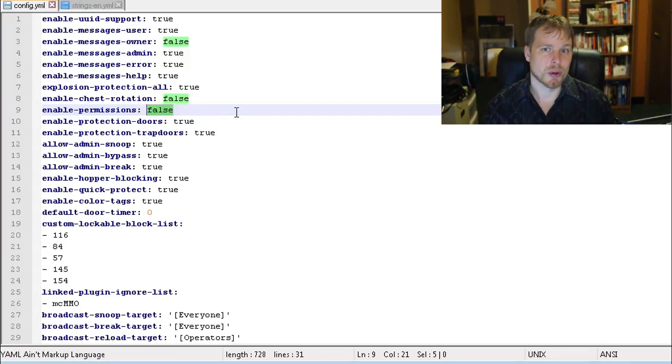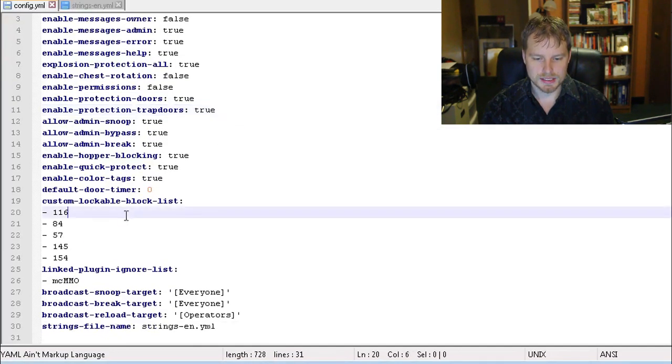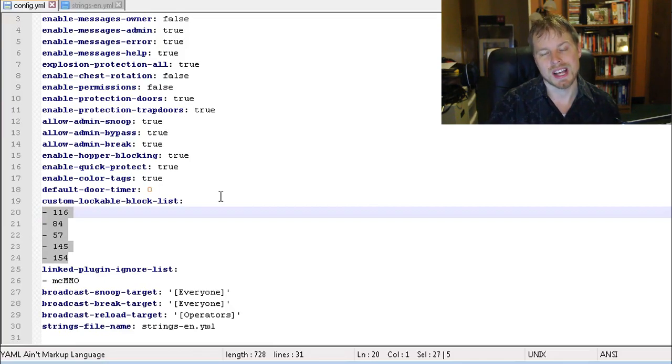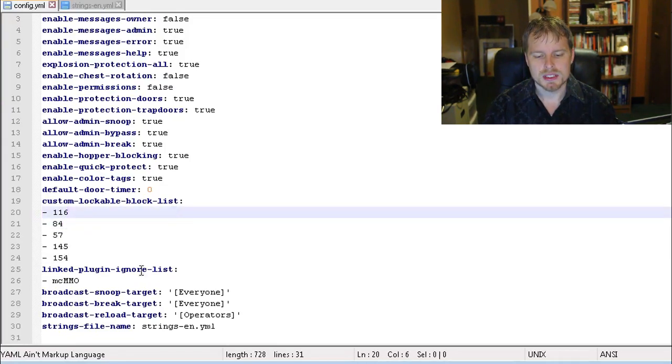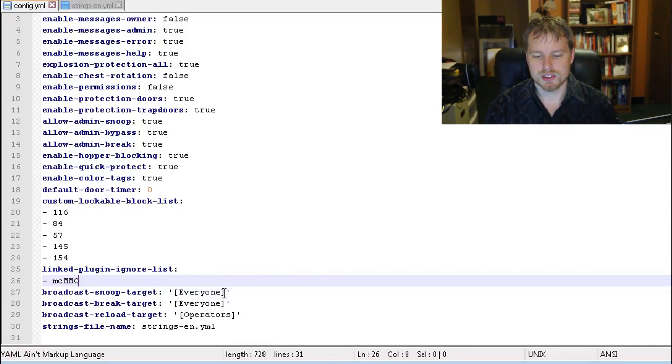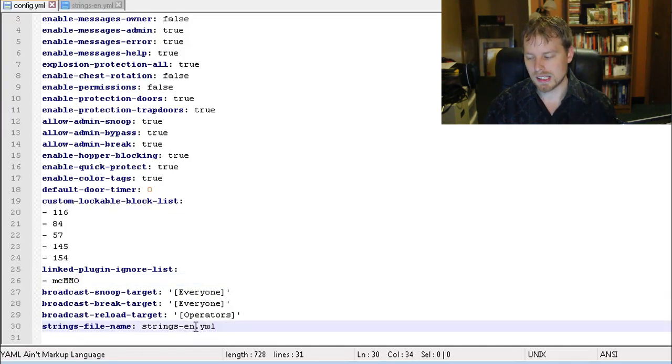The permissions option is not enabled by default — it's false. You don't really need to do anything with permissions; it just gets up and goes. Ops automatically have access to everything. But if you want to give your mods admin rights to chests so they can look at other people's chests to verify stuff, turn that to true. You can also enable trapdoors and put in a custom lockable block list — for example, an enchanting table. You can link plugin lists and tell what groups to broadcast things to; everyone and operators are default groups.